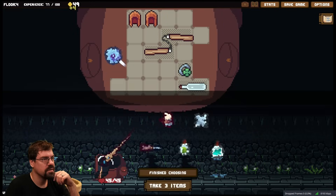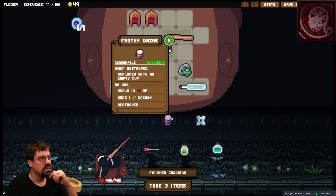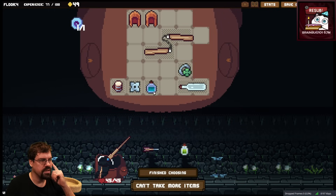Dude, the music down here is great. Okay, we've got a frothy drink — heals 10 and adds an energy, take that. Got a throwing star, we'll take that. Got a debuff pot, a poison pot, and an arrow.